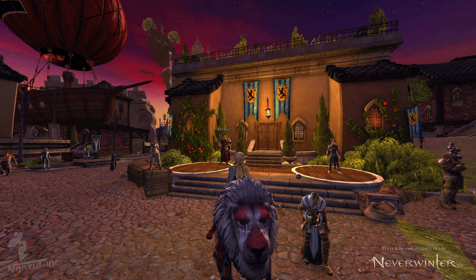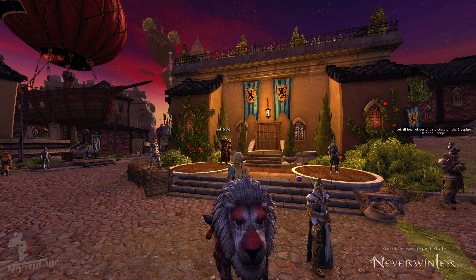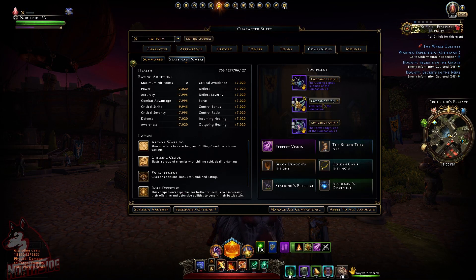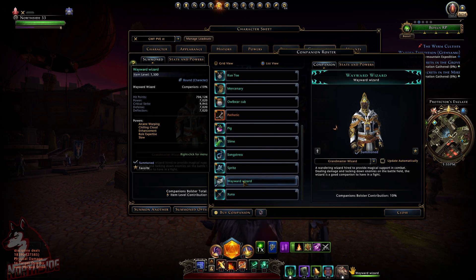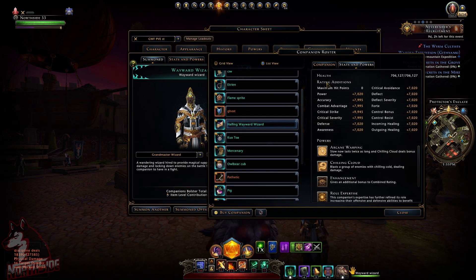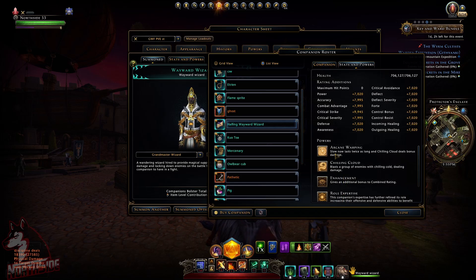I even use it when I'm lazy. I'm using it with Call of Heavens, which additionally slows the target up to 60%. It's the Wayward Wizard — same stats and powers as Halfling Wayward Wizard. So don't get confused and pay too much, especially if you're on a budget.